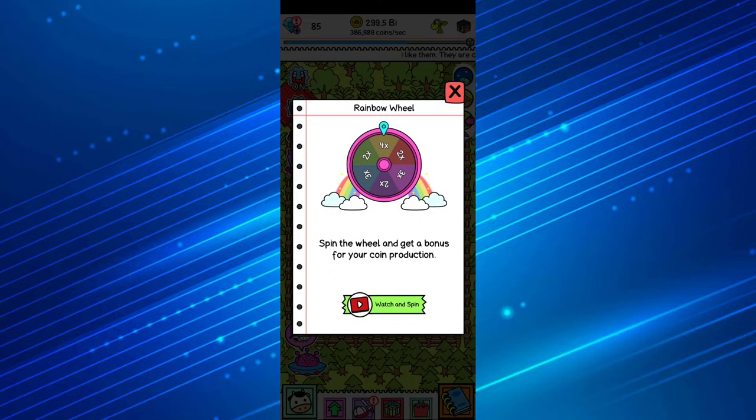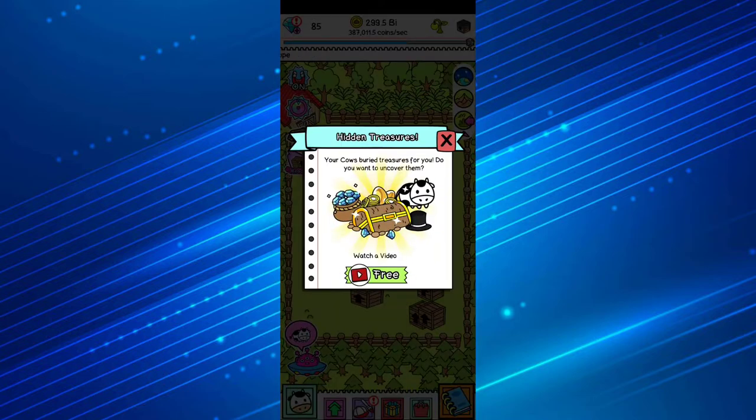Over here is the rainbow wheel — you want to get a multiplier. Watch the ads to get the 4x multiplier and then keep watching ads to accumulate up to eight hours of bonus time. That's your maximum bonus. Come back from time to time and watch the ads again to keep that 4x multiplier going so you get more and more coins.